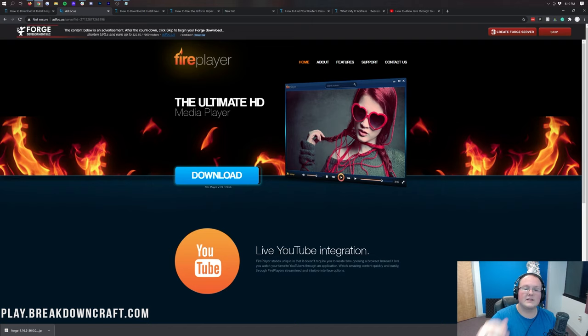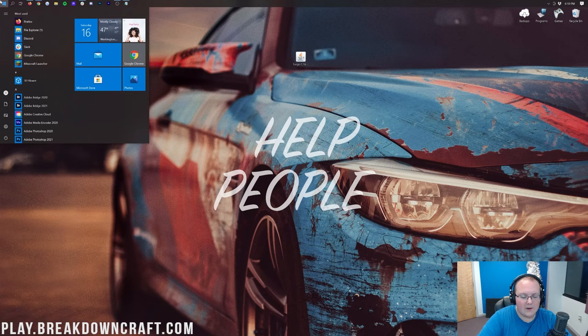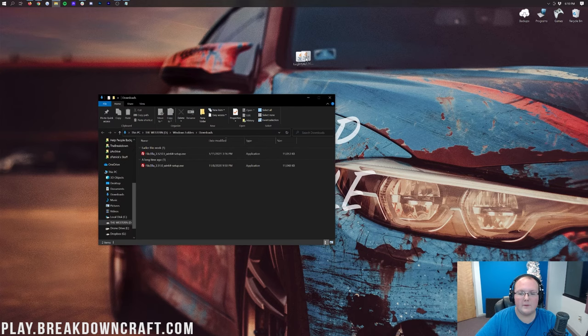Now minimize your browser. On my desktop I have Forge 1.16.5. If it's not on your desktop, no worries — it's in your Downloads folder. To find that, click the Windows icon and type in 'Downloads'. Click on that Downloads folder and drag and drop Forge from there to your desktop.